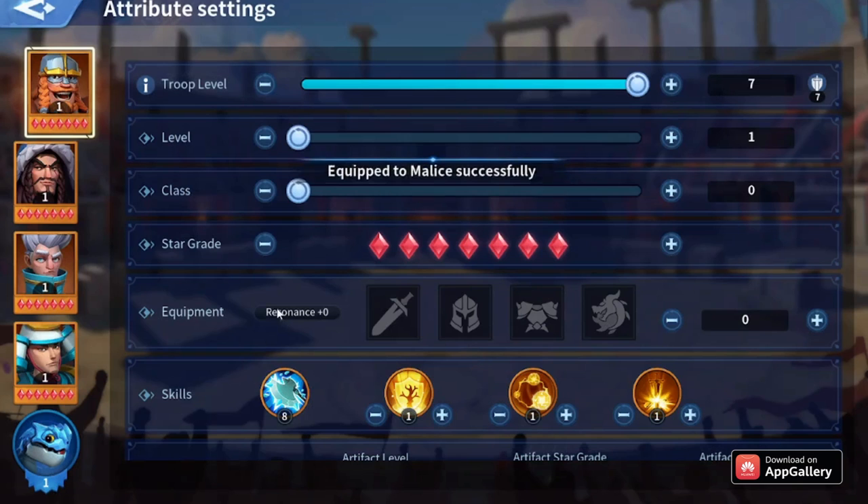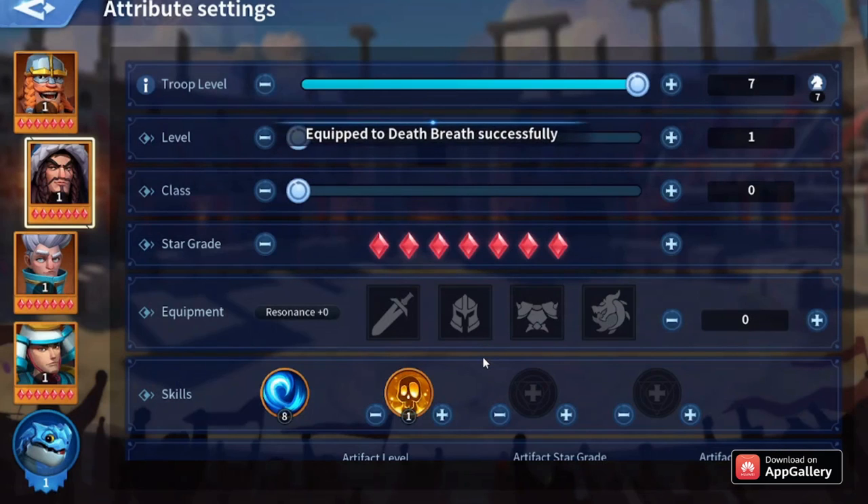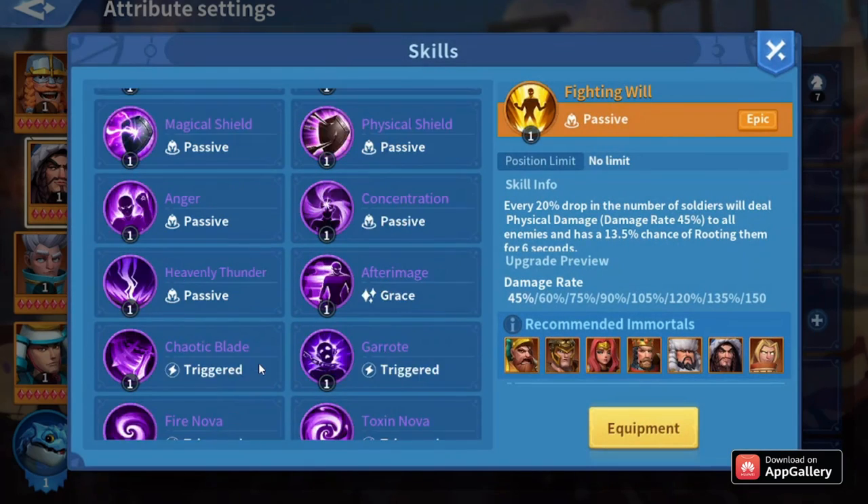For Atela, I used to have him as an attack immortal — he deals so much damage with the right skills, so I had Death Breath on him plus Fighting Master.